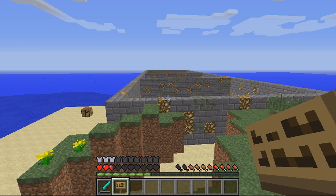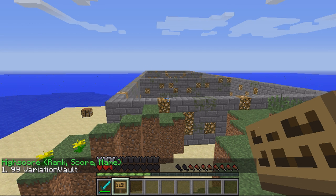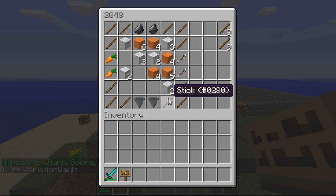Welcome - this video is on the plugin 2048, a game suggested by EveningLight. There are only a few commands. The first command is to look at the stats: slash 2048 stats. That will show you the stats - as you can see, I'm the only person on the high score with a score of 99.